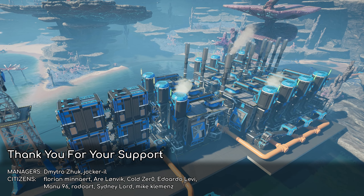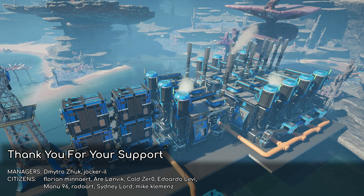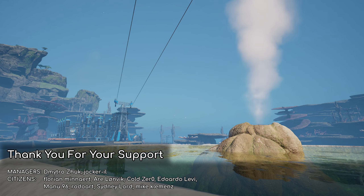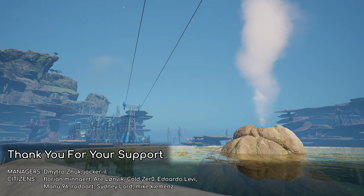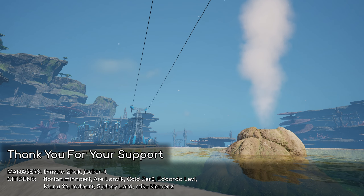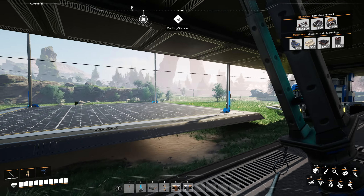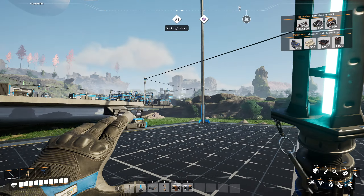Hello everyone and welcome back to Satisfactory. As promised in this episode, we will go out and build a small oil refinery. It's not going to be a huge operation, but it will be big enough to create all the plastics and rubbers that we will need. It will have to be built in a pretty dangerous area, so we will run into quite a few aliens along the way.